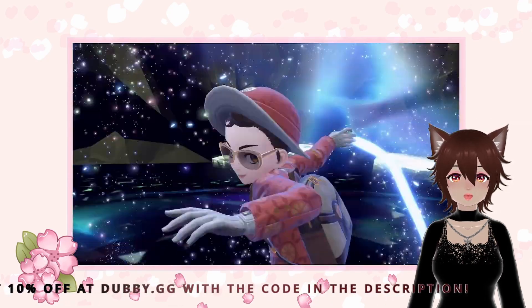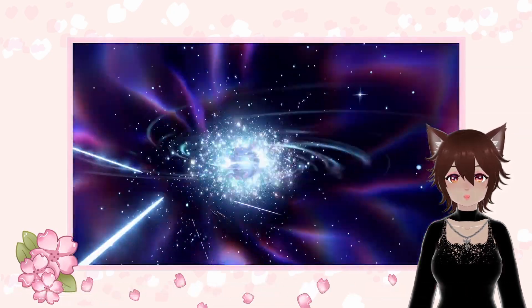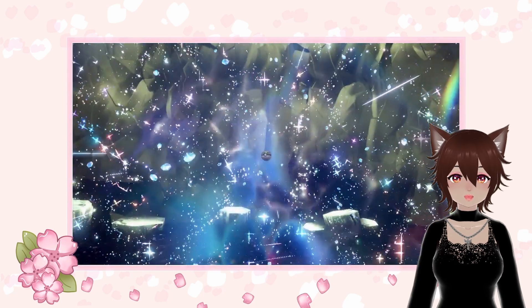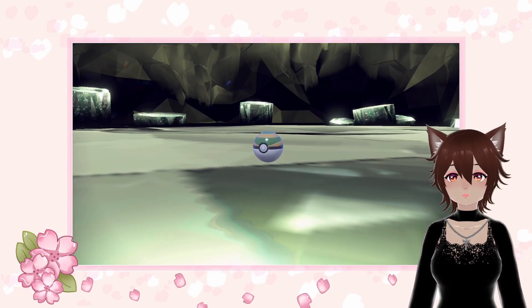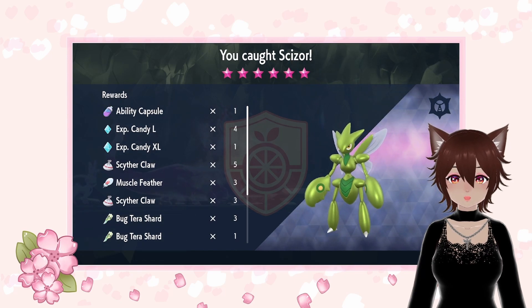Hello everyone and welcome back to the channel! Are you struggling to find a good counter to Walking Wake and Iron Leaves in your Pokemon Scarlet and Violet journey? Would you like to use something different instead of Annihilape or Miraidon? Look no further than Scizor! In this video I'll show you 3 easy ways to obtain a Scizor and give you the perfect build to take down these challenging opponents.